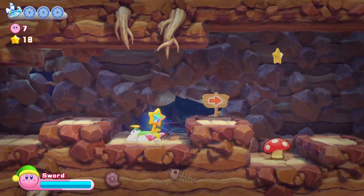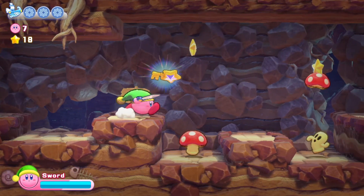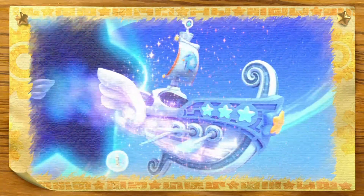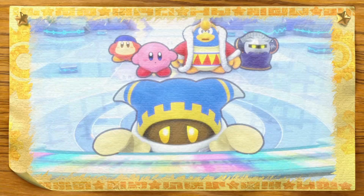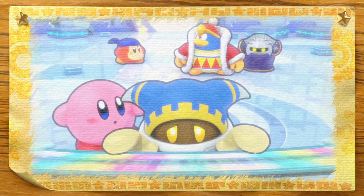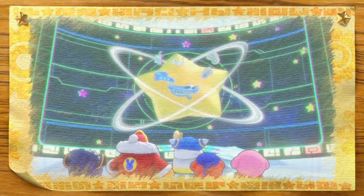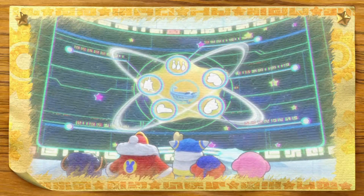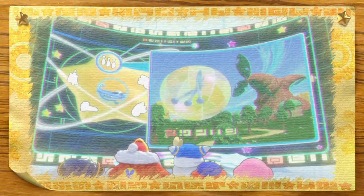You play as the loveable pink puffball Kirby, who assists an alien called Magalore after their ship crashes. With his friends, Kirby must find the five vital pieces of the ship that scattered during the crash, along with 120 energy spheres. It starts off with a pretty simple plot, however there is an interesting twist that happens towards the end. Deluxe also includes an epilogue in the form of a new game mode that wasn't present in the original game, and it actually ties up the story quite nicely.